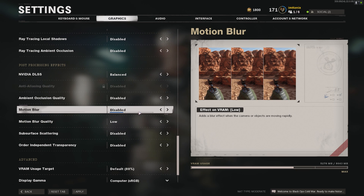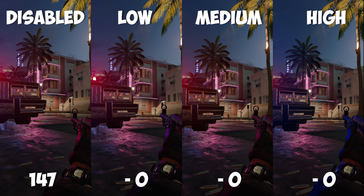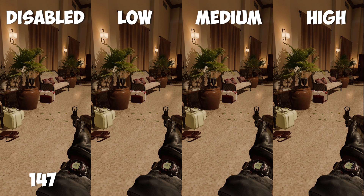Motion blur — I don't like motion blur, so I didn't test it. The next one is surface scattering. At disabled, we were hitting 105 FPS, and when this was enabled we dropped one frame. I chose disabled. And lastly, order independent transparency. The first test showed it didn't change anything and I couldn't see any change either. But the second test, when I was inside, actually dropped significantly — on disabled we were running 147 frames per second, but when we went to low, medium, or high, that dropped by 8. So I just left it on disabled.